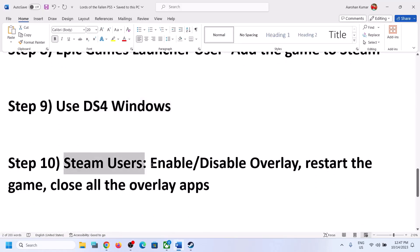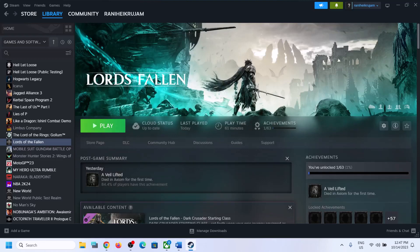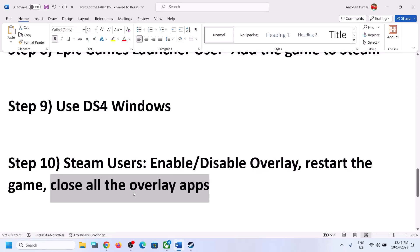The next step is to disable Steam Overlay and close all overlay applications. Right-click on the game, select Properties, and turn off the option that says Enable the Steam Overlay While in Game, then launch the game and check. Also close all overlay applications — if you have Discord, GeForce Experience, or any other overlay running, close it.